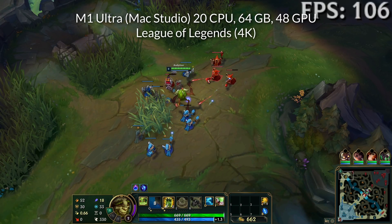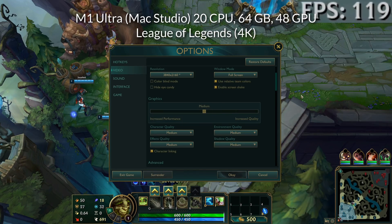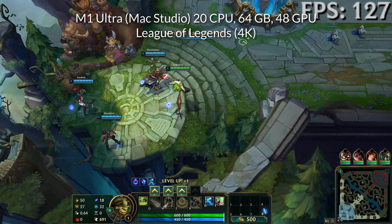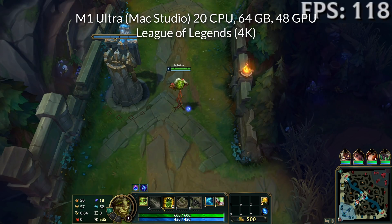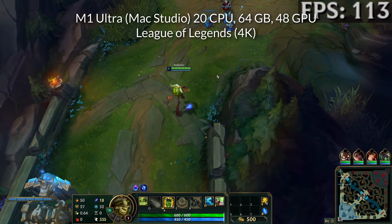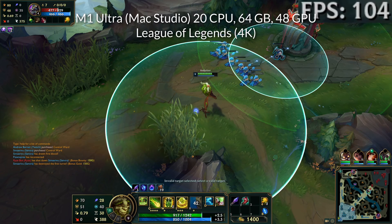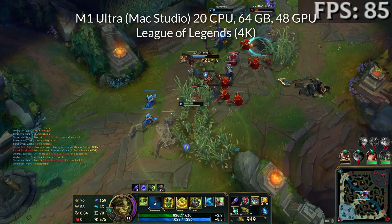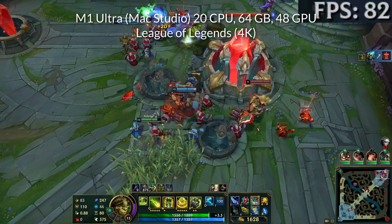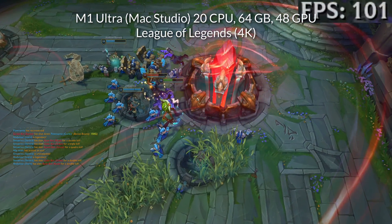Next up is League of Legends. I'm running this game at 4K with the medium graphics setting preset, which is a good compromise between performance and graphical fidelity. Similar to Dota 2, at the very beginning of the game when the creeps haven't all been generated, we're getting around 120 to 130 FPS. When you're farming and having solo fights, we're hovering around the 100 FPS mark. When we get to large teamfights, the frame rate starts to tank and we're getting around 80 FPS, sometimes dipping below. Overall this is extremely playable — even at its most hectic I didn't really see it go below 70 FPS at the 4K resolution.